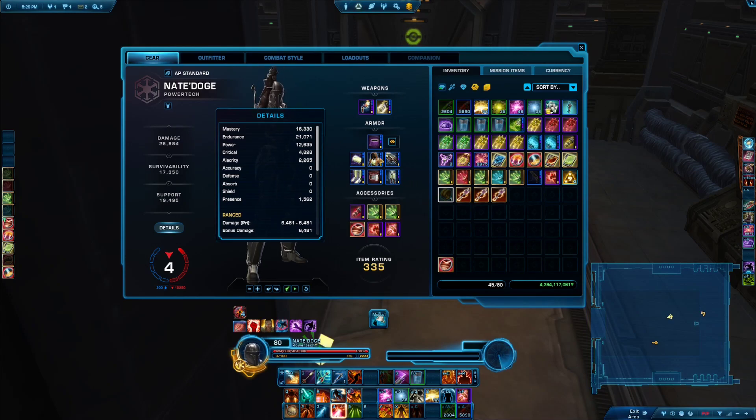If you have full augments, datacrons, and everything, they should look roughly something like this. But the really interesting part is optimizing the tertiary stats, so we're going to be mostly talking about those ones.